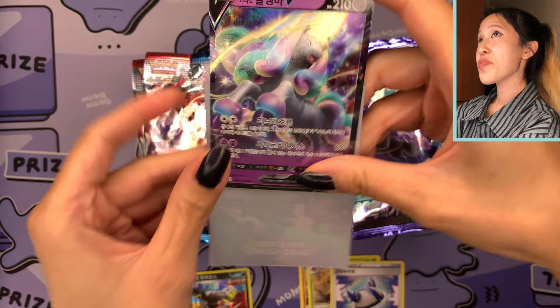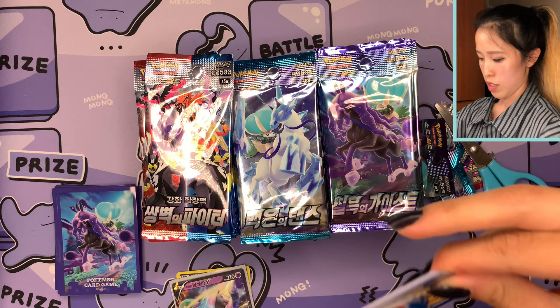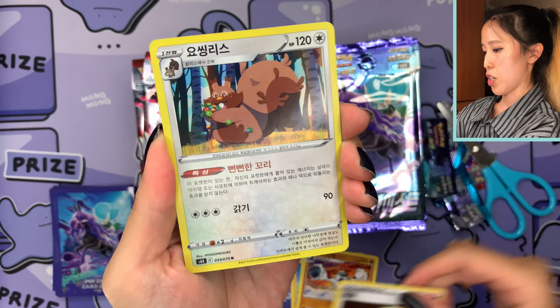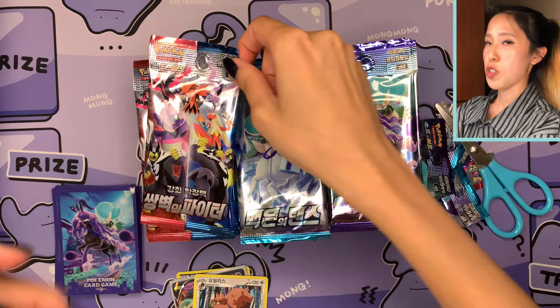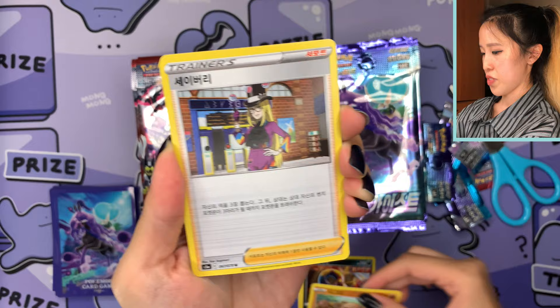One thing to notice too: the cards are a little bit more saturated, which is very interesting. I always get questions about Korean cards and how they compare to English, so I hope this video answers a lot of those questions. We have a Scolipede holographic. Another easy way to tell which set the cards are from so I don't get mixed up — I'm going to try to open these at random but also in order, organized chaos. We have Diglett, we have Avery, also known as 'Sabrety' in Korean.